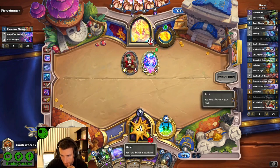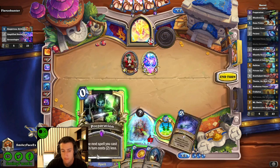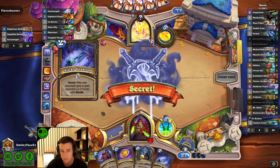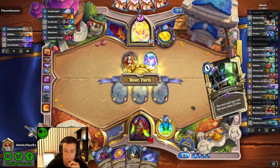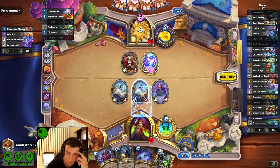Secret mage gets off to some pretty snowbally starts — I just made a video on that deck on the YouTube channel so I'm tracking what it likes to do. I decided to use my serrated bone spike early just to take away some of the damage. Especially when I don't have private eye in here there's no use getting greedy against a deck like this — I kind of just have to be faster than it.